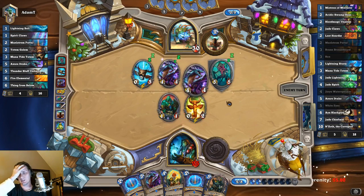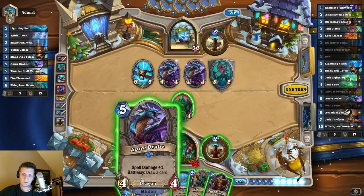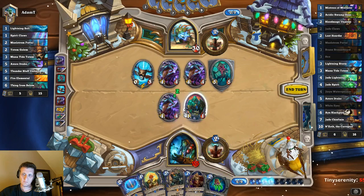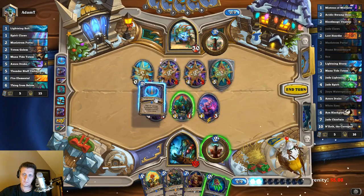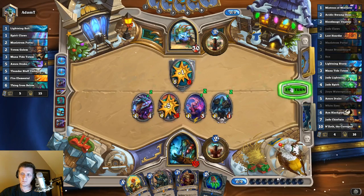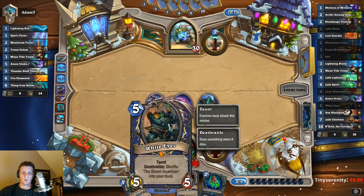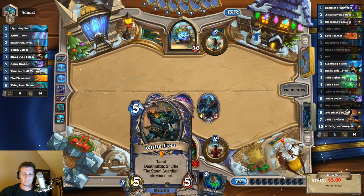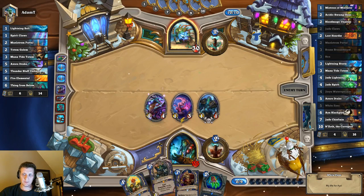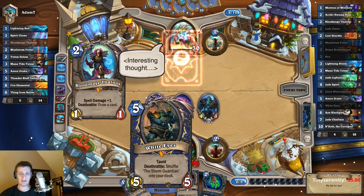Best case scenario is he leaves our one-one up. It would be nice to go ahead and get White Eyes out soon. Storm Guardian into our deck would be great. And I think when I was going over the N'Zoth results earlier, one thing I left out that's obviously huge is having White Eyes.